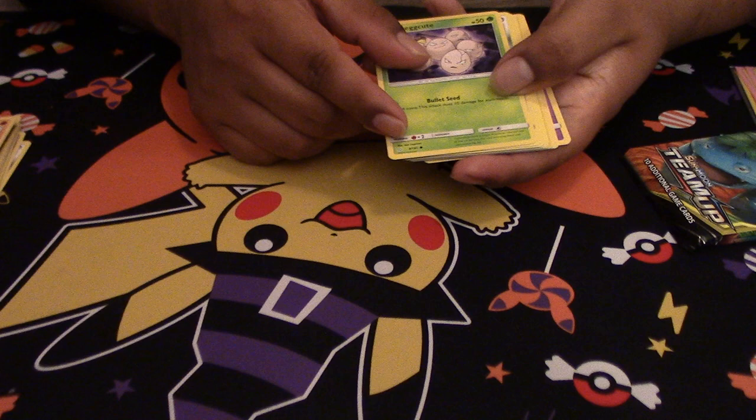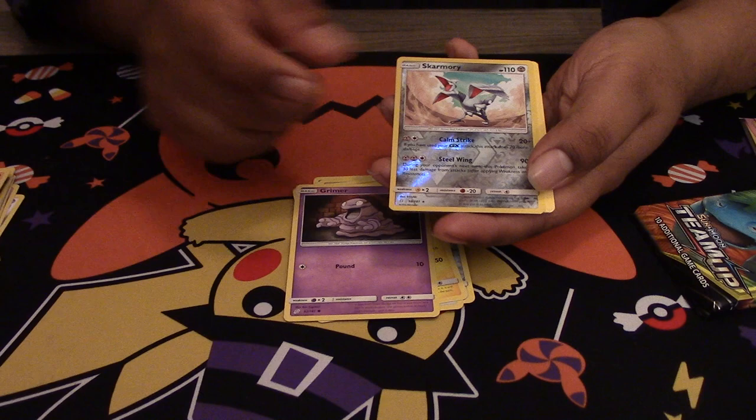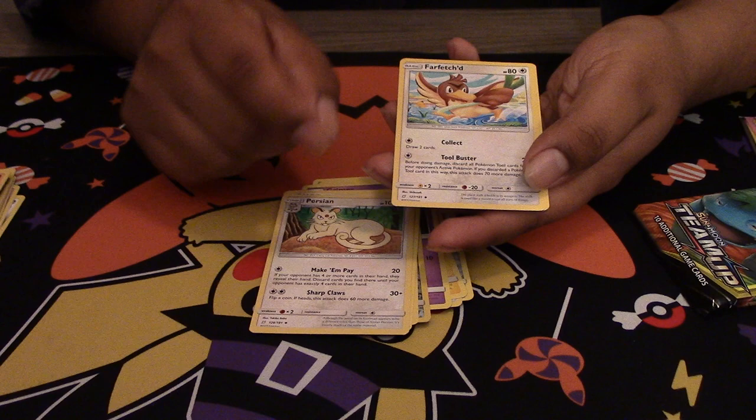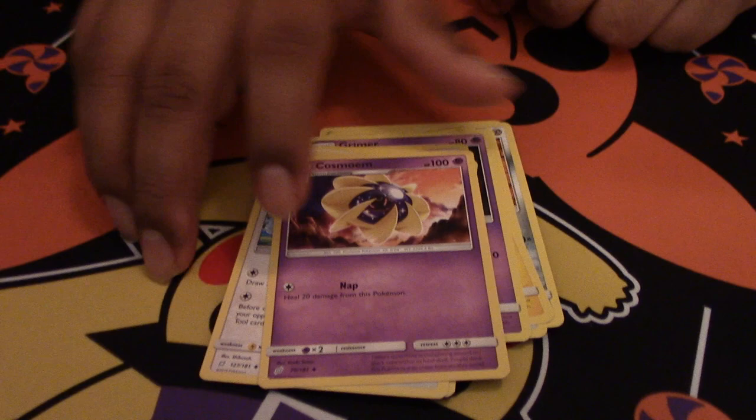Here's the code. Next we got an Exeggcute, Fomantis, a Meowth, Alolan Geodude, Grimer, a Reverse — a Skarmory, a Lapras, Energy, a Persian, a Farfetch'd — he was actually pretty useful during the pre-release tournament, pretty good effect — and a Kommo-o. I can't pronounce it.